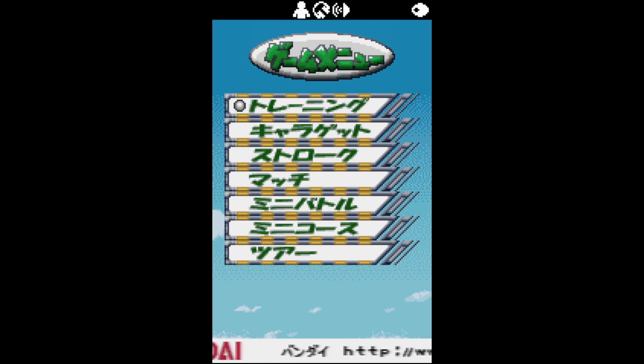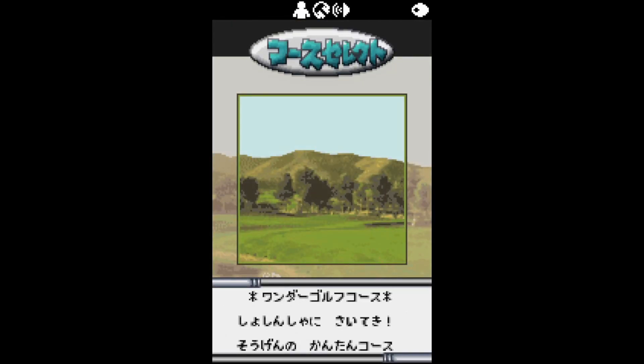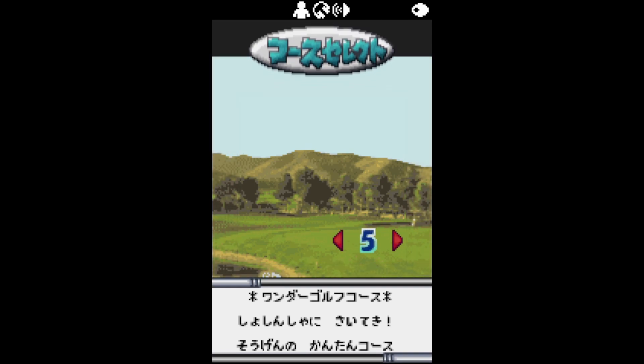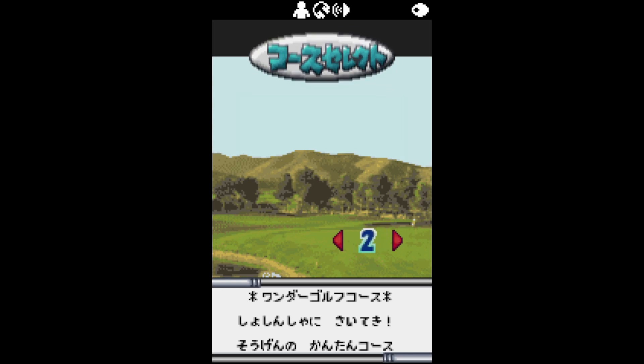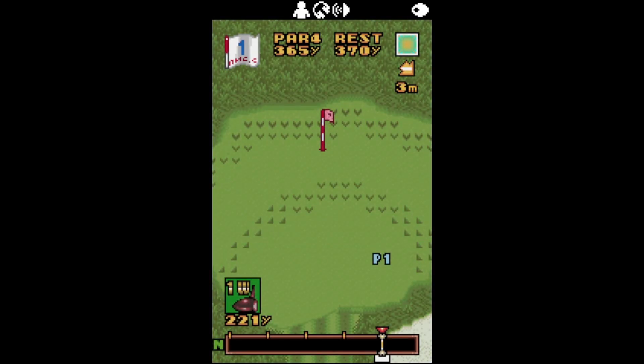There's nice music in the background — there's even a web address at the bottom: bandai.cloud.japan. We've got two characters here and all these unlockable characters. I've got this big guy selected. That looks like the choice of course but you can't change it. Yes, that's the 18 holes — I'm just going to go for hole one.